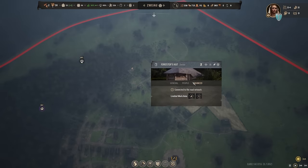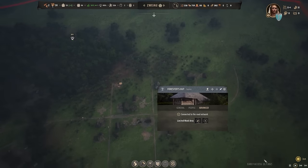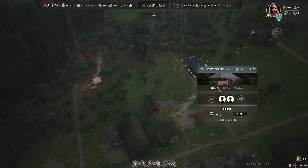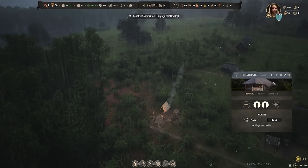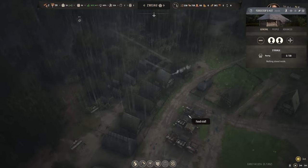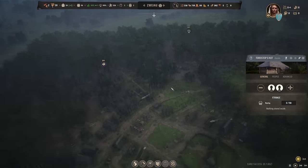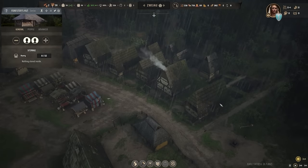This is early access version 0.7.002. It would be great to see where the forester's hut is actually planting trees once the game launches. With two people working here it's going pretty slow, but similar to orchards — which I now know how to pronounce, thank you — they grew like three years or something. So these trees will probably also take around three years to grow, and it's hard to see exactly how many they've planted.